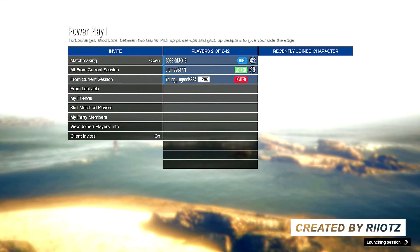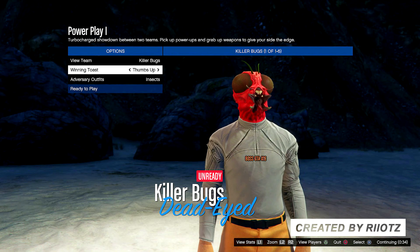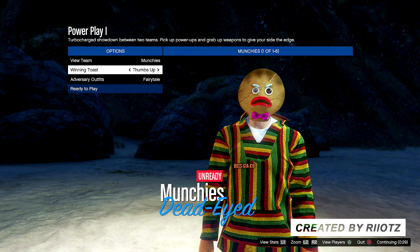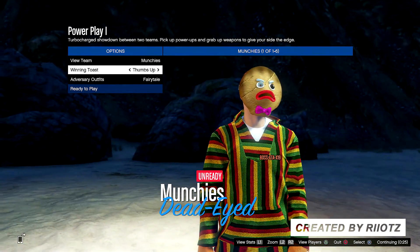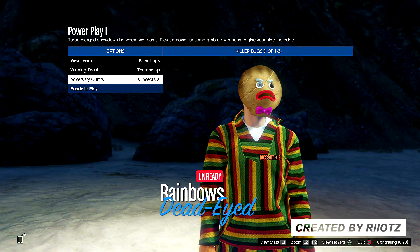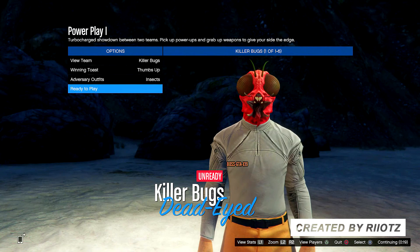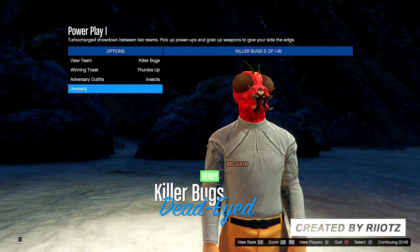For the first glitch, I'm going to show you how to get any DLC masks for free after the patch of 1.38. What you want to do is go to Rockstar Creator jobs, then go to adversary mode, and start up the mission Power Play 1. Once you start up that mission and you are in the lobby, find a friend to join you. Start up the mission and you will be prompted with a screen where you choose whichever mask you want. The more players you have, the more mask options you get.